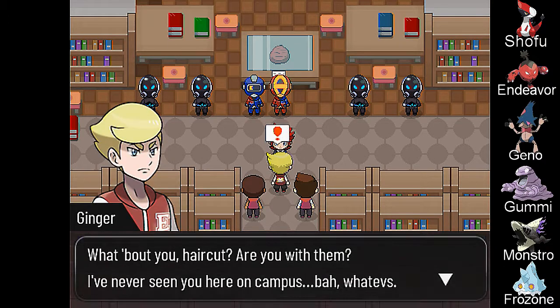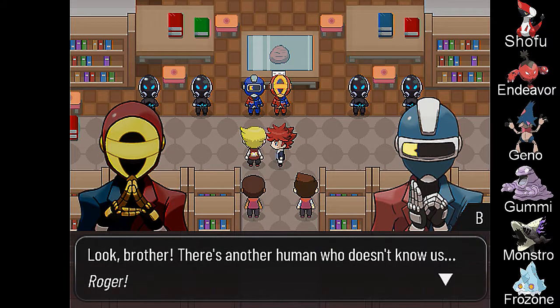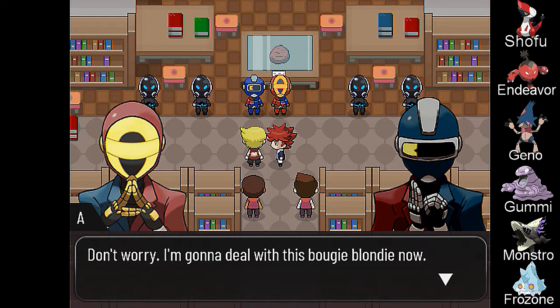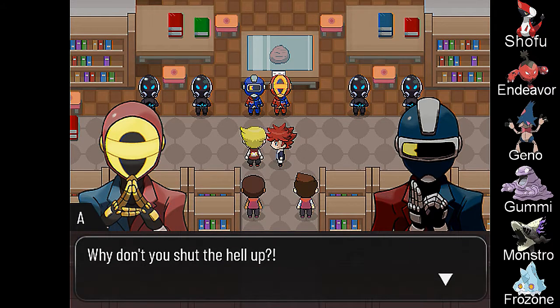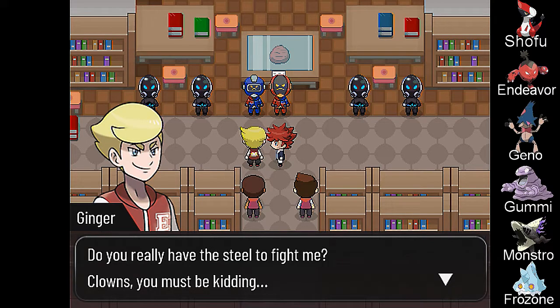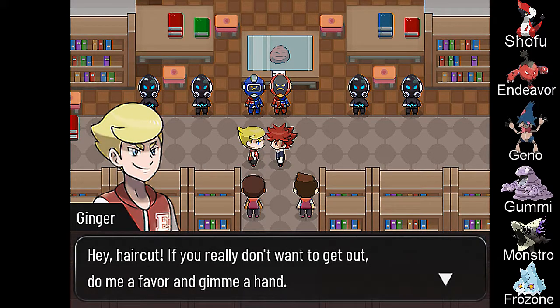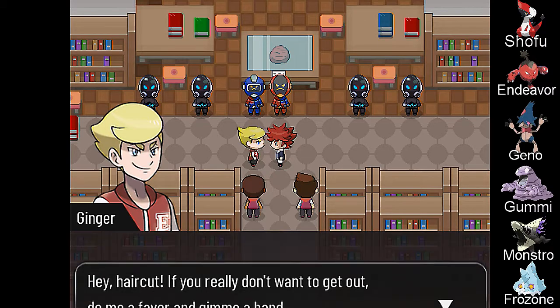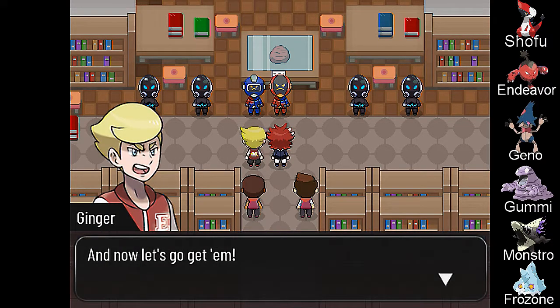Go go Grambles! Ginger's the coolest. What about you, Haircut? Are you with them? I've never seen you on campus. Who are you clowns? If you are not going to beat it, we're going to beat you. There's another human who doesn't know us, Roger. I'm going to deal with this boogie blondie now. Let's take him out. Why don't you shut the hell up? Do you really have the steel to fight me, clowns? Give him hell, Ginger! Go go Grambles, show him who's the boss! Hey Haircut — if you really don't want to get out, do me a favor and give me a hand. If you're in trouble, I'll kick them back to their circus. But first, let me heal your Pokémon. These two seem too confident to me. Now let's go get them.